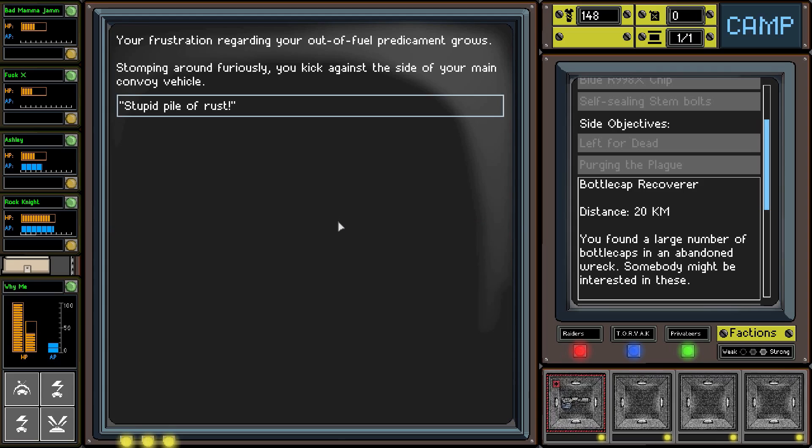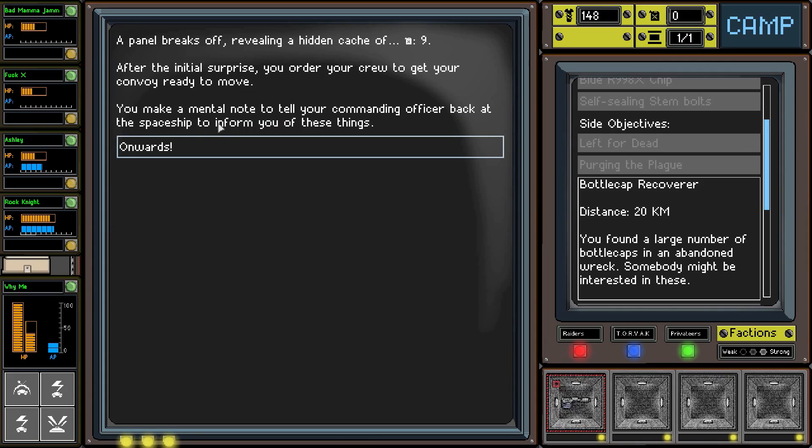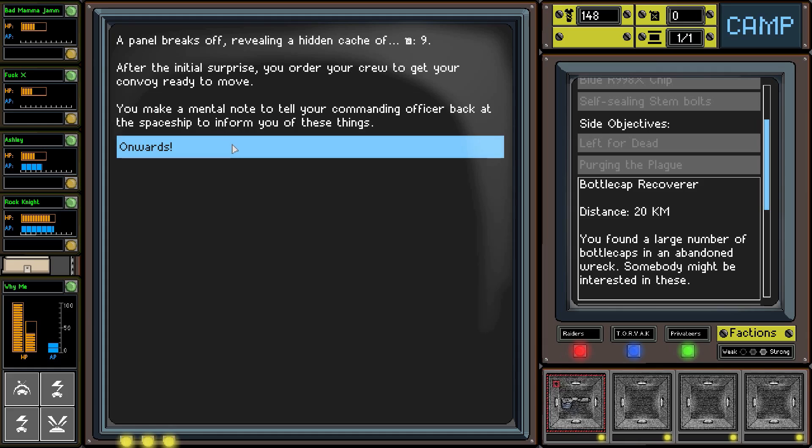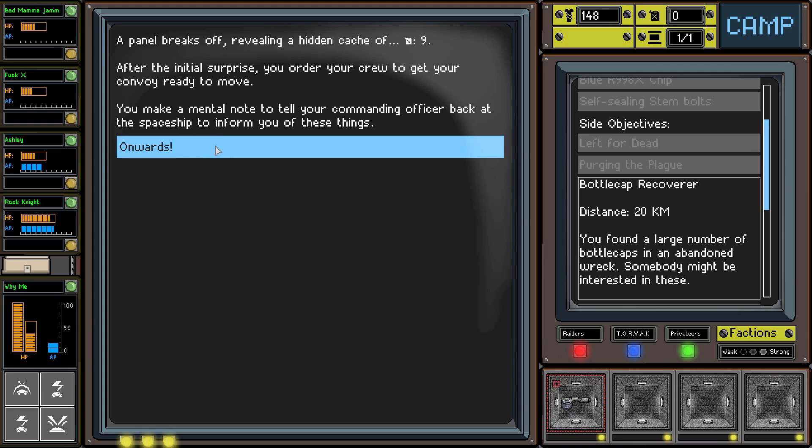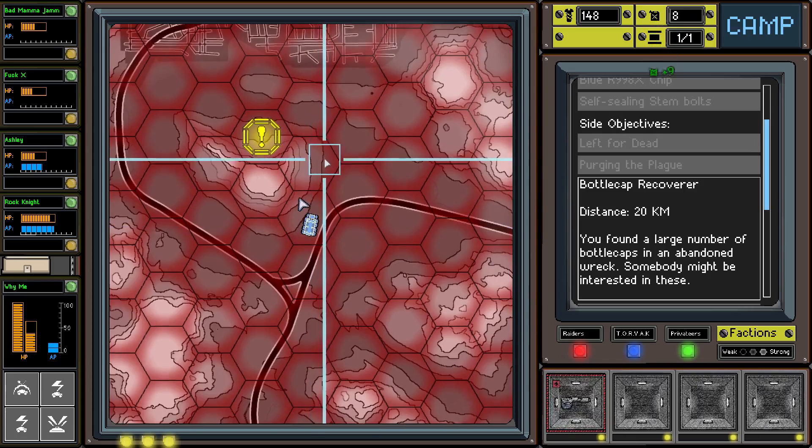We still have no fuel. 'Your frustration regarding your out-of-fuel predicament grows - stomping around furiously, you kick against the side of your main convoy vehicle. Stupid pile of rust!' A panel breaks off revealing a hidden cache of nine fuel. After the initial surprise, you order your crew to get the convoy ready to move. We make a mental note to tell our commanding officer back at the spaceship to inform us of these things. Onwards! We have nine fuel now.